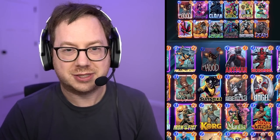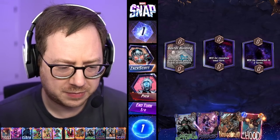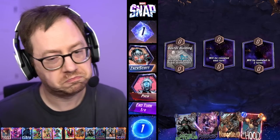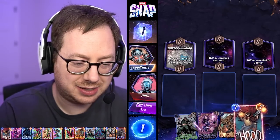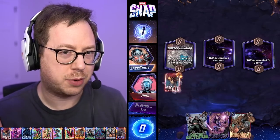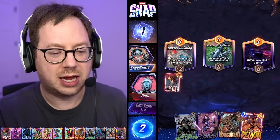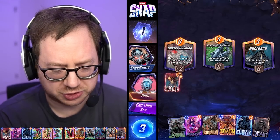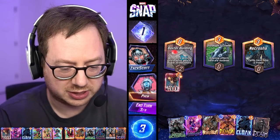Here we go! So Baxter Building is the hot location right now - basically whoever is winning this location gets plus three power. That lane may not even be in use because I'm going to play Hood right there. I imagine the opponent is gonna be drawn to that lane and start playing cards to win it, and then I'm gonna drop Galactus somewhere else. We're on turn three.